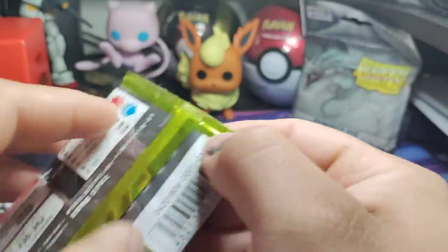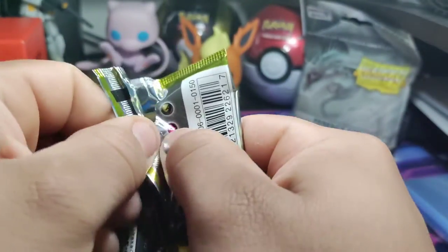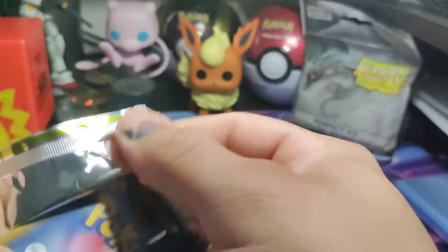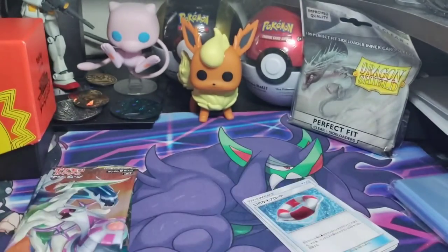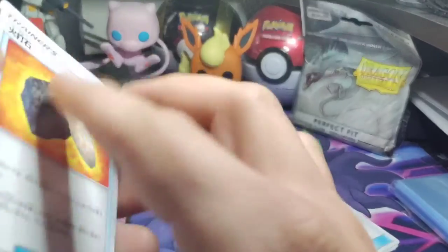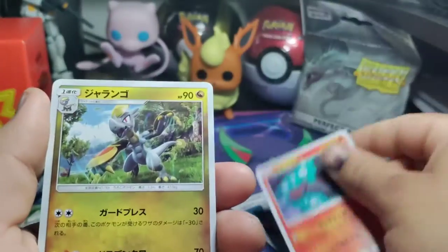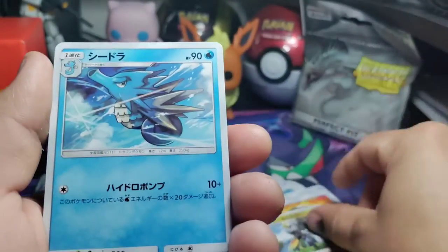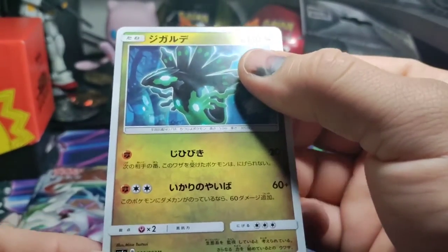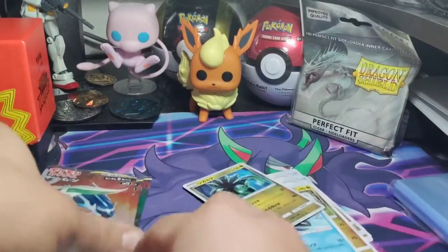So let's do this one. You want to tell them to smash that like button? Yeah! So let's do one. The trainer, another Salazzle — I don't know what kind of card you get in this set — a Celdra, a Zygarde. I don't know, there's just something about Japanese cards that look really nice.